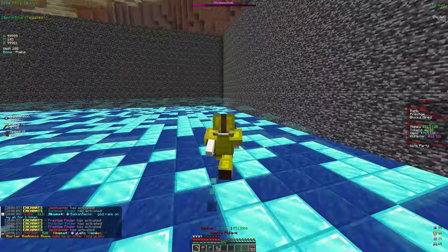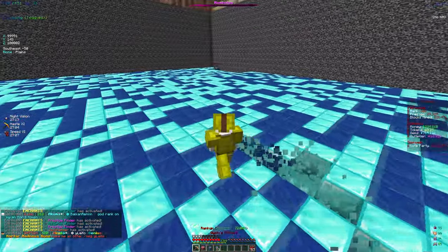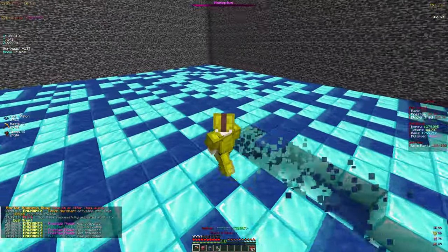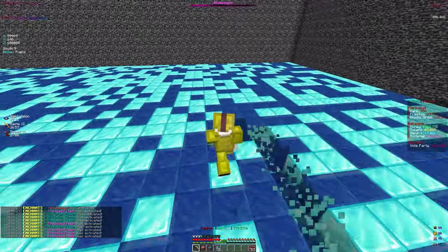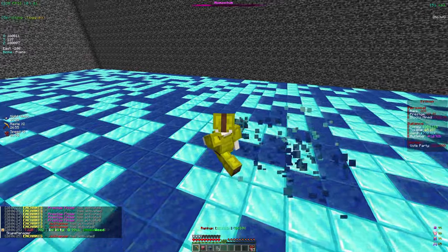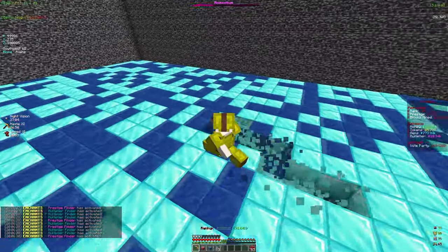I forgot to activate my pet - the dual miner pet mythical. It gives a boost to tokens and rank progress, and the special ability when you left click gives double the blocks for mining, which is useful for block milestones. That's honestly a good way to get tokens too.